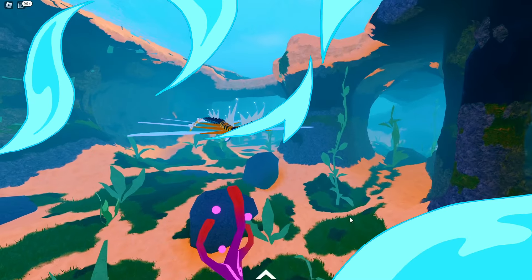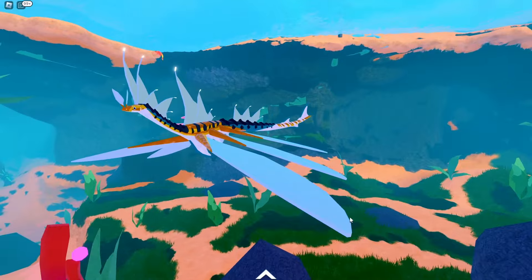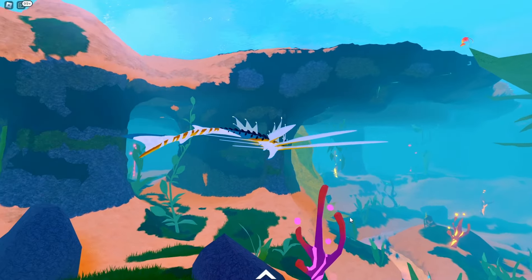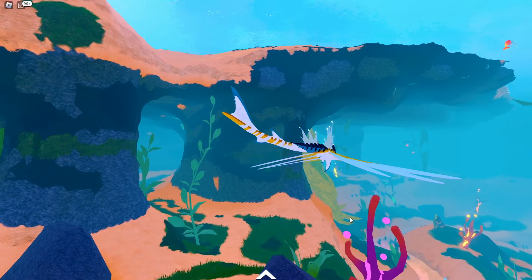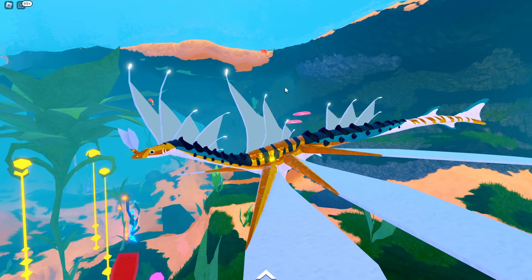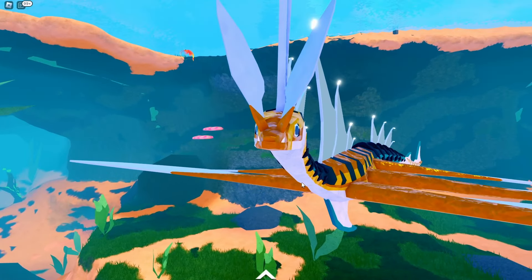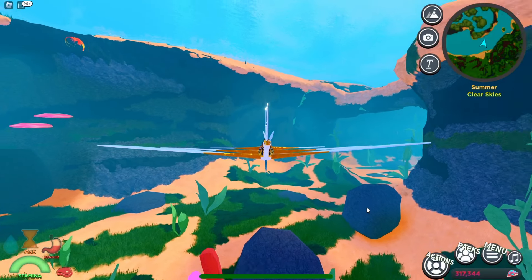Now let's switch over to the secret creature. This is the new secret mission creature — and if I'm being honest, I don't even know how to obtain it yet, but I went ahead and purchased a stored version for the video. This is the Alley Cuda. It got some inspiration from the barracuda, which is pretty sick. Check out the cool-looking tail — it almost looks like a shark tail. It's got these really cool highlighted tips on the fins. I love the color palette — look at that skinny little head.